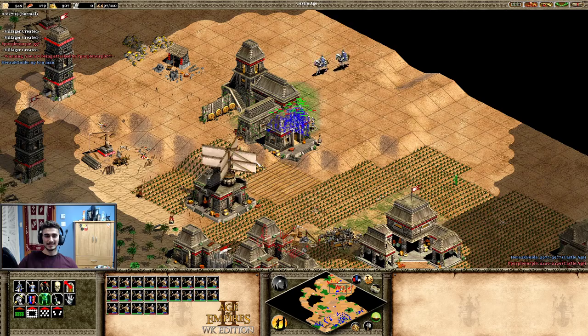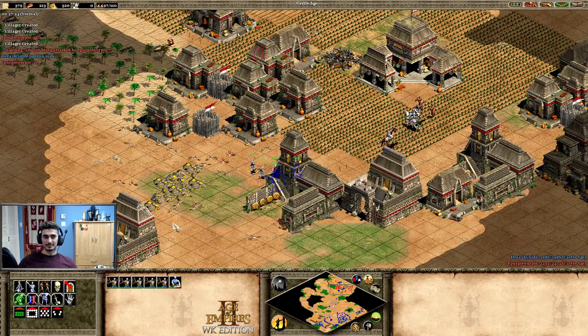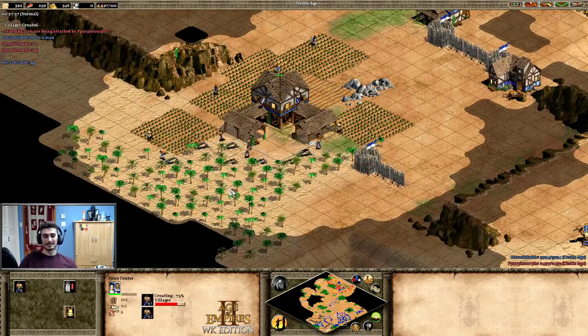This is a play no 1600-rated player would typically make — running through the TC — but it makes sense because he can't stop my army and the TC will only kill maybe five units as I run past. Now I can kill all his villagers and his entire base. What crazy thing did I do this game? I can't really think of anything out of the ordinary. GG, question mark.